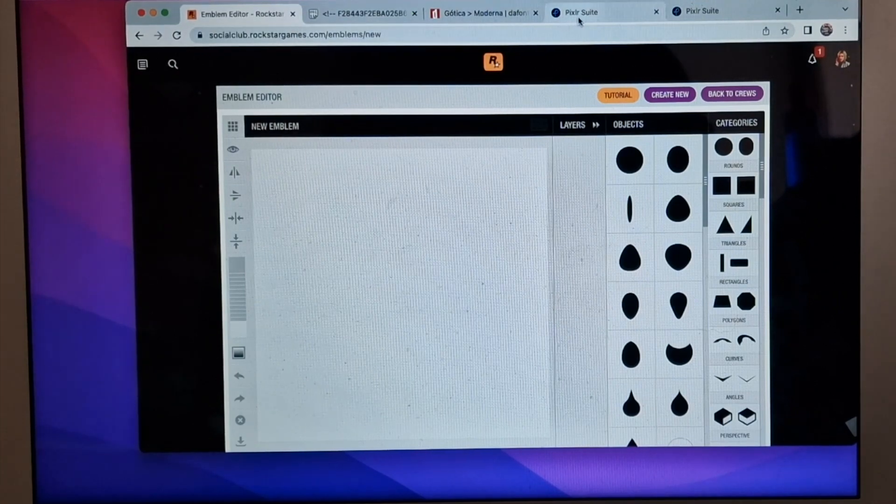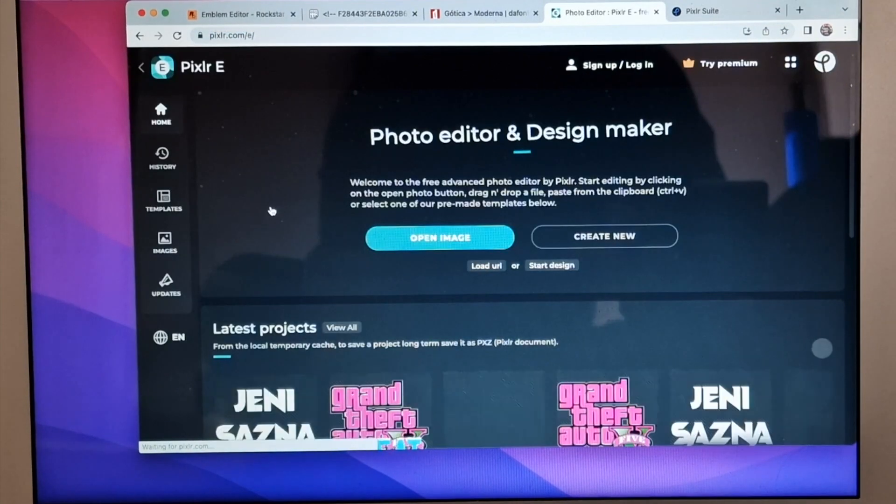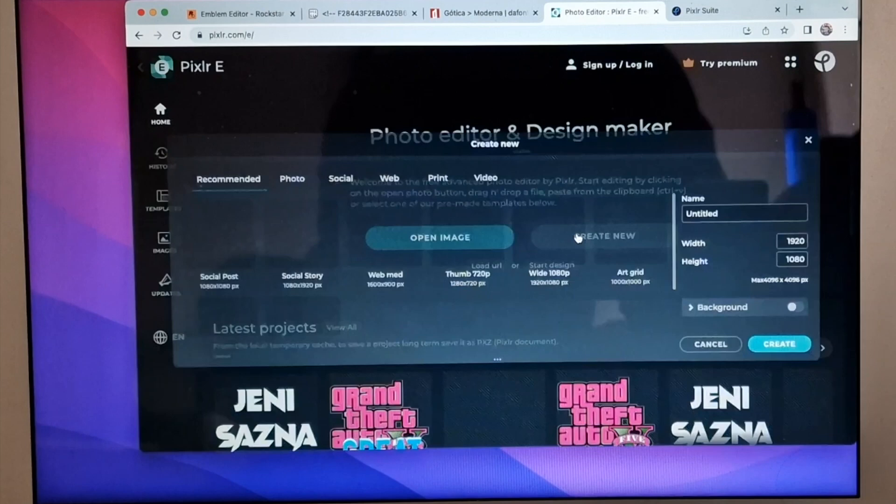Now this is the website to make your custom logo. Just click on the link given in the description below. After this, click here, click on Create New, then click on Art Grid and click on Create.